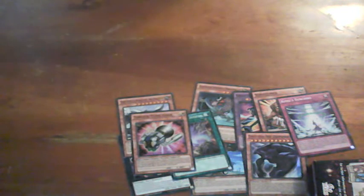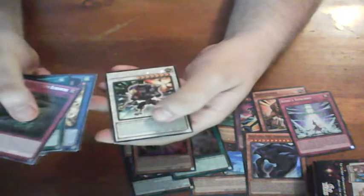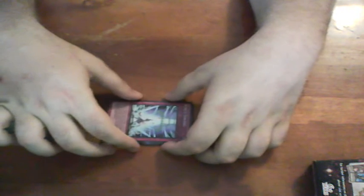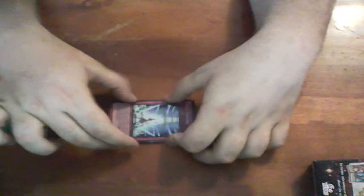Let's do a recap. We've got the Exceed, the Shinobird, and the Six Samurai card - that's good. And for all the Invasion Vengeance pulls: King Synchro, the Dystopia, the Dog Synchro, and the Shinobird. That's my pack opening - like, subscribe, and hope you enjoyed this video.